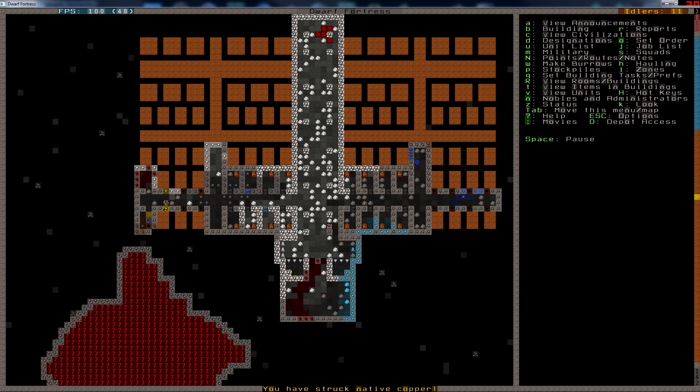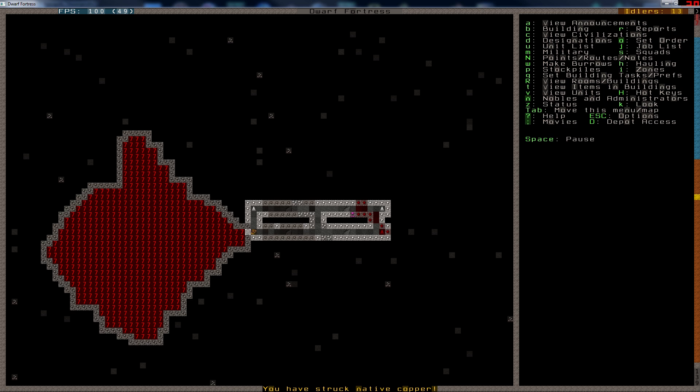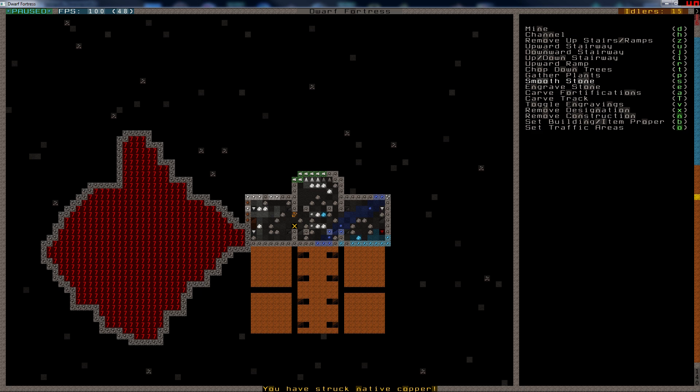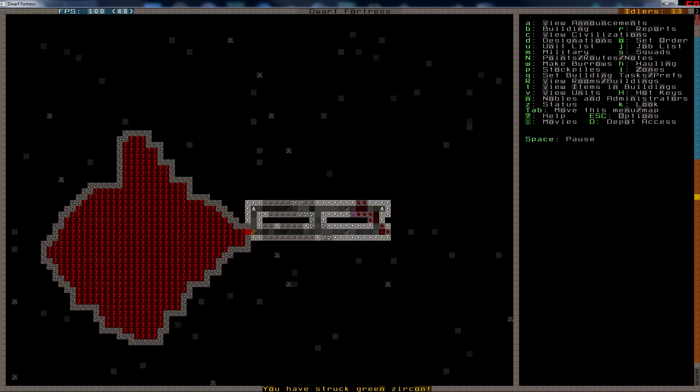More hematite — that's awesome. And that is fixed now. If you carve fortifications and then immediately go smooth that wall, that's a trick to have them fast away. But it's quite possible he won't make it.